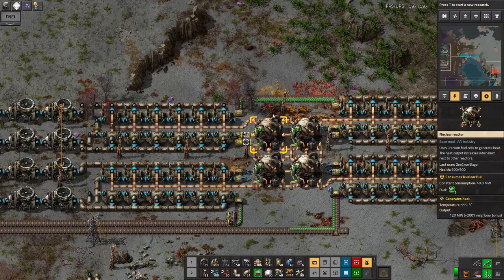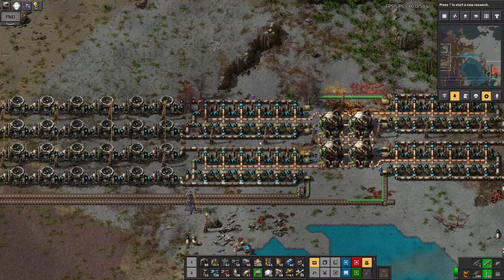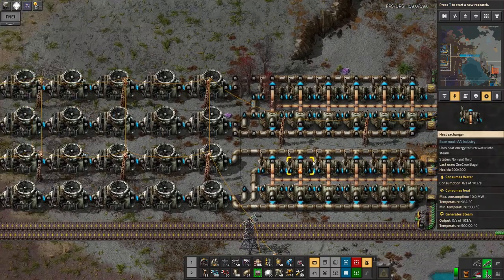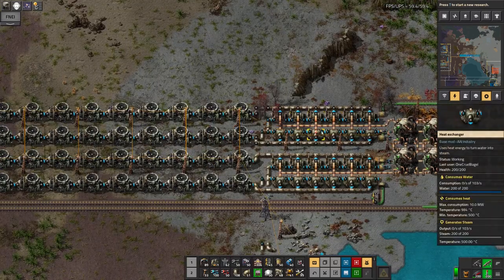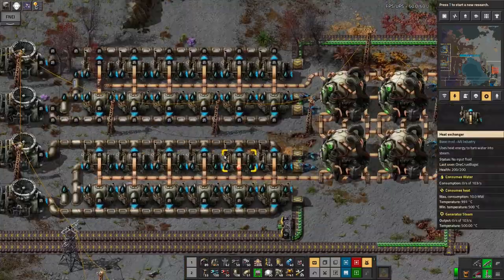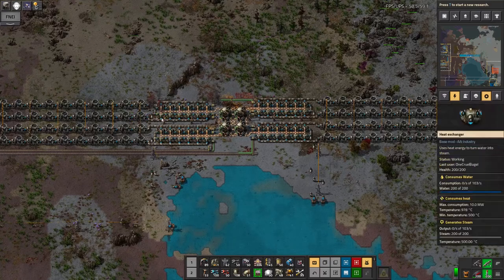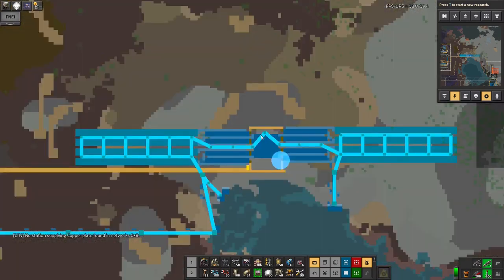In the long run, I'd like to keep building these up in pairs. What I've got here is, for each one of these reactors, 12 heat exchangers and then 20 steam turbines — that's the correct ratio for when you've got them in a cluster of four. If you have more, the ones in the middle need 16 heat exchangers and 24 turbines. It's going to get even bigger, and it also gets a bit trickier to wind the water in.